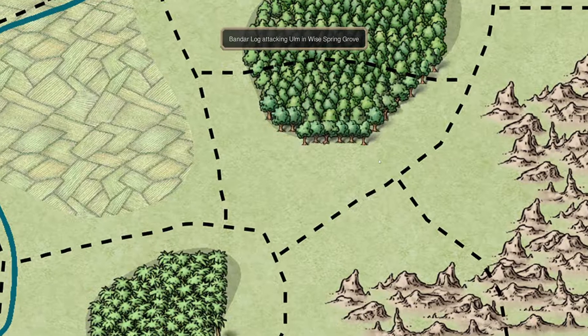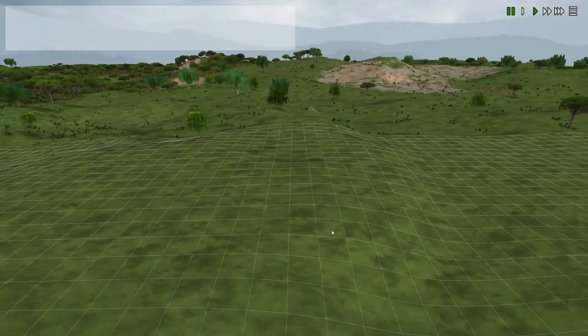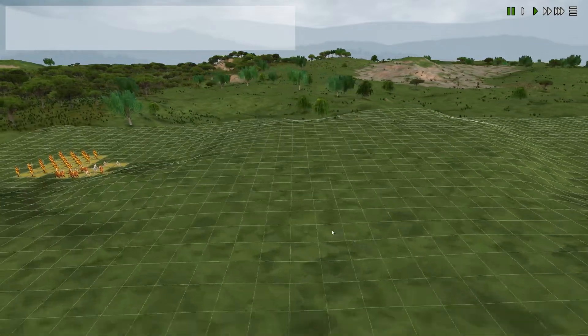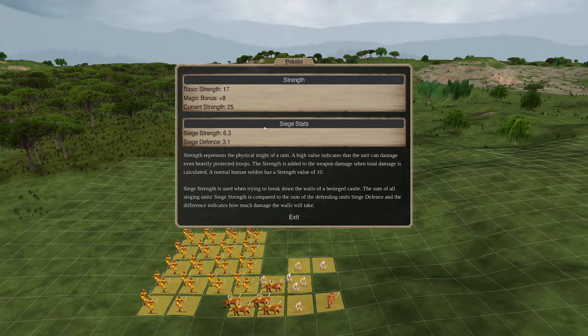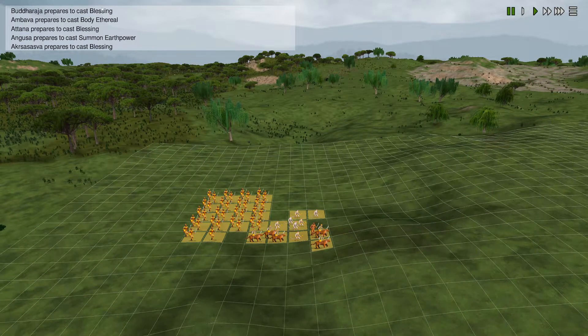And a battle in White Spring Grove - we attacked there as well. This is the Gandavas that we have - super good - surrounded by a lot of Yogis casting Body Ethereal again, and maybe a Brahmin or two. They have a lot of units but my money is on the Gandavas. Plus we also have in the front Angusa - he's decent, no shield. Look at the damage he can do - Strength 25, Basic 17, Magic 8. He has the Boots and the Girdle of Might. The thing is, can he die? He can die. We'll see if he gets a spell cast on him.